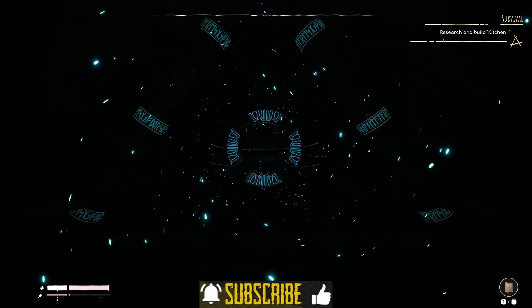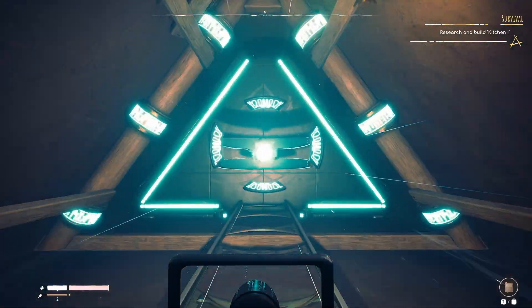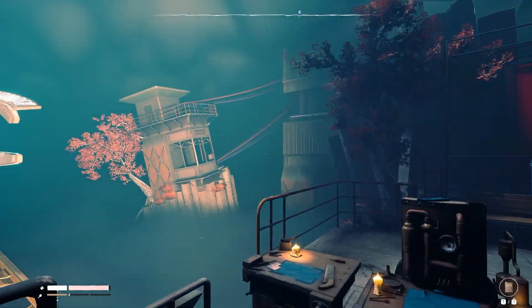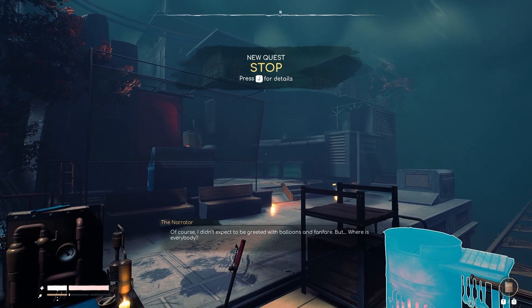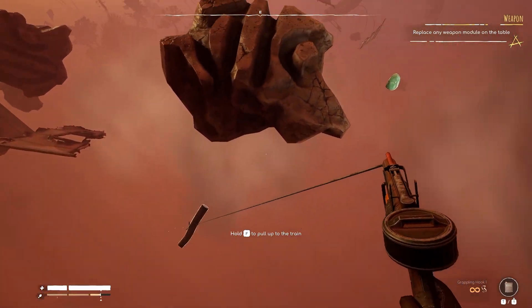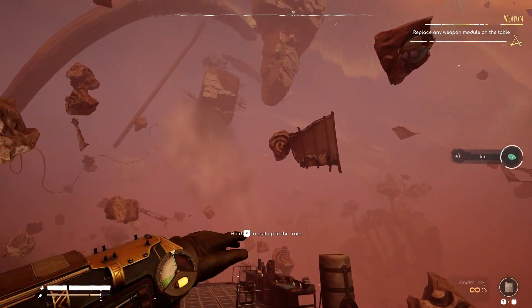Have you ever wanted to be in a dreamlike state with steampunk artwork consuming each environment, cruising around on a train on a track that's just floating into the abyss? That's Void Train. If you've ever played Raft and you like the elements where you're on a movable object, you jump off, grab resources with a grappling hook or by hand, and bring them back to the vehicle — in this case a train — then this is the title for you.